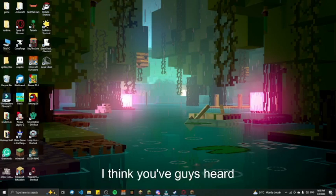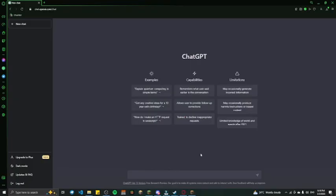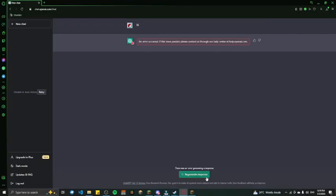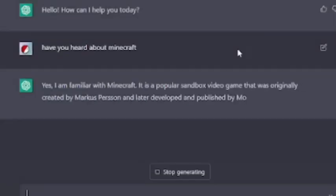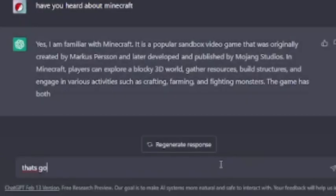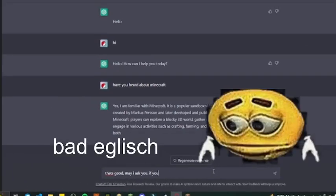You guys have heard about ChatGPT. Let's start with saying hi to the AI. Hi. I've changed the internet connection. Hi, okay. Have you heard about — okay, good. May I ask you if you are the...